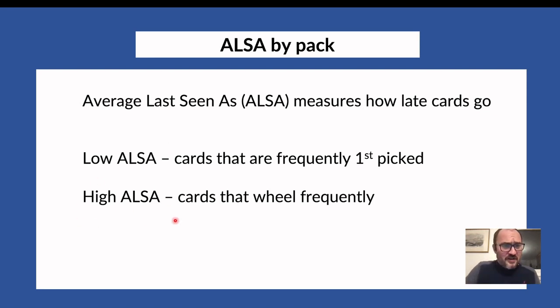High ALSA cards are the ones that will wheel frequently. If you're in pack three and you see two cards that are roughly equally good for your deck, you might want to pick the one with the lower ALSA, hoping the higher ALSA card will wheel. There's no guarantee, but at least you give yourself a shot. If the cards are relatively even, you can use that as a strategy tool, especially if you roughly know the ALSA or check it quickly during the draft.